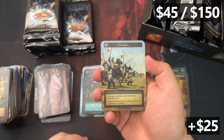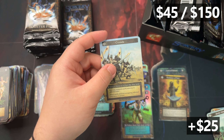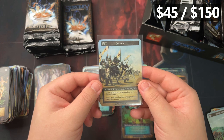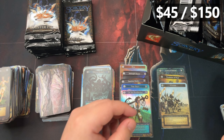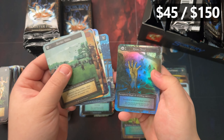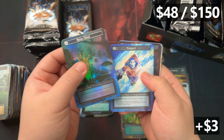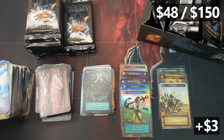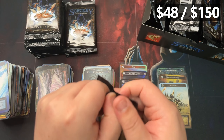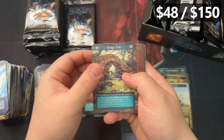We got ourselves a Crusade non-foil — that's in the top ten. Not too bad, better than nothing. Good complement to the last one. And we got ourselves a Raised Dead foil, just an exceptional one. That's six foils — three more to go. Come on, let's get something good here.